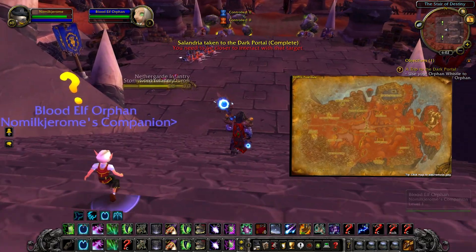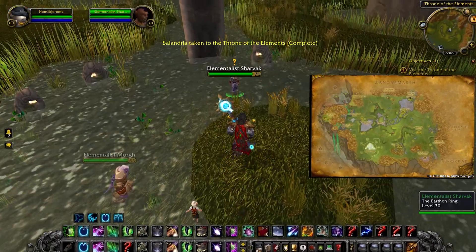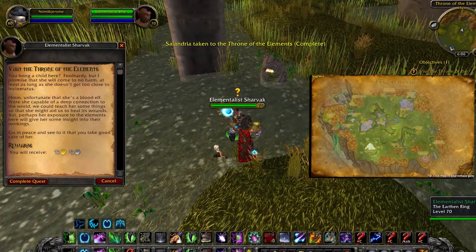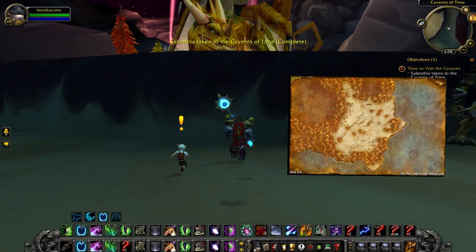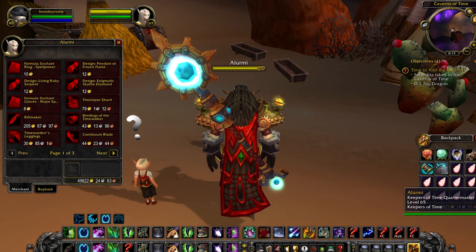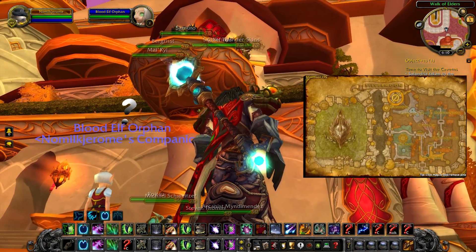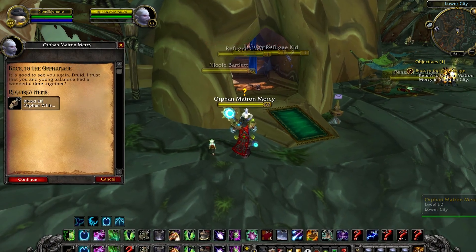Horde will visit the Dark Portal and then Sporeggar in Zangarmarsh — make sure to talk to Hch'uu. Then go to the Throne of Elements to talk to Elementalist Sharvak. After that, visit the Caverns of Time by portaling from Dalaran, stand in front of Zaladormu, and buy the Toy Dragon. Finally, go to the Walk of Elders in Silvermoon to the Elder Kor'kron Chieftains. Then go back to Matron Mercy to turn in the quest chain.